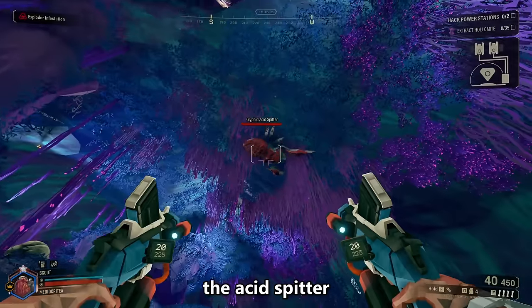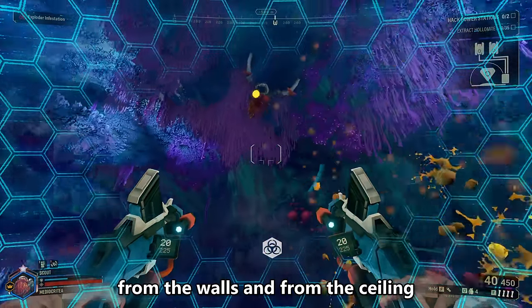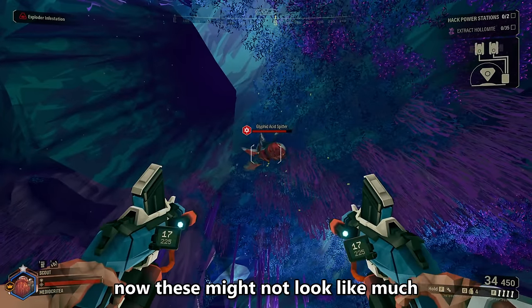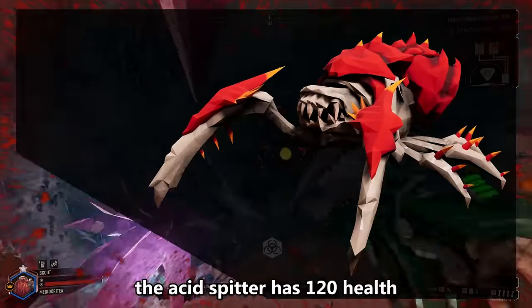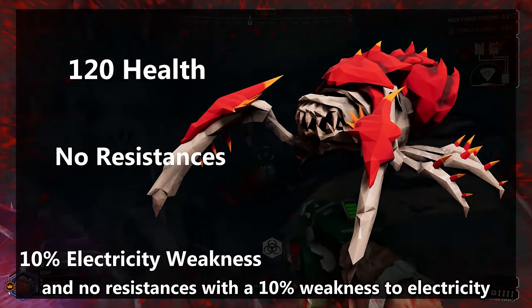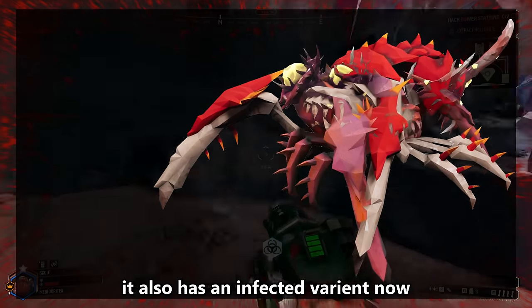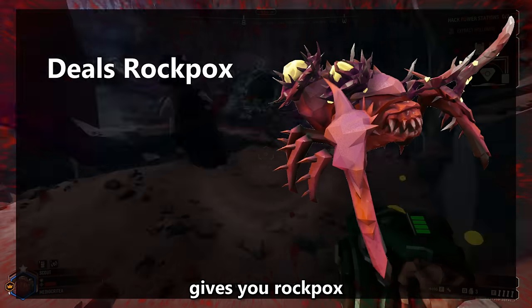The Acid Spitter throws glowing yellow balls of acid from the walls and ceiling. They have very little health and spawn sparsely. The Acid Spitter has 120 health and no resistances, with a 10% weakness to electricity. It also has an infected variant which gives you Rockpox.